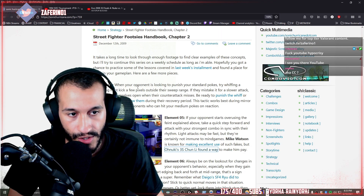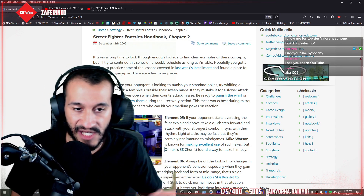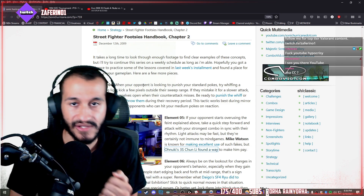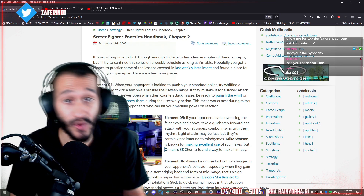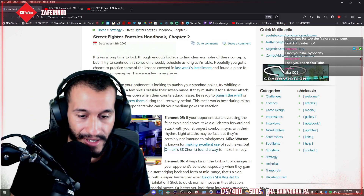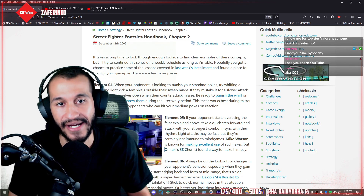Element number 4 was when your opponent is looking to punish a standard poke at a specific range - you would walk to that range, whiff a light attack, bait their reactive poke, and then whiff punish their poke. That's element number 4. So to counter somebody doing this to you, you basically want to take a step forward and try to catch the rhythm of their feint attack.